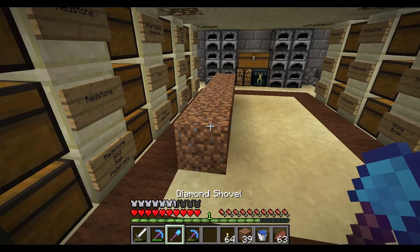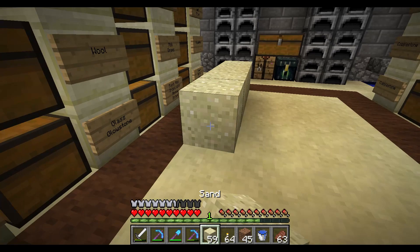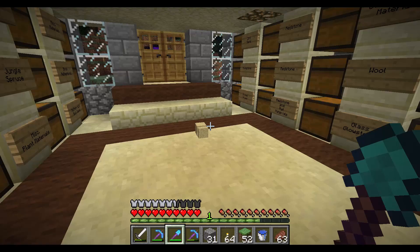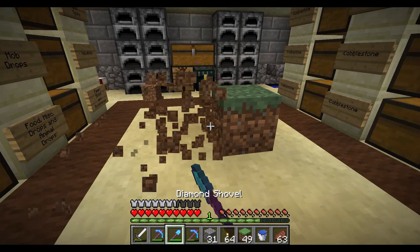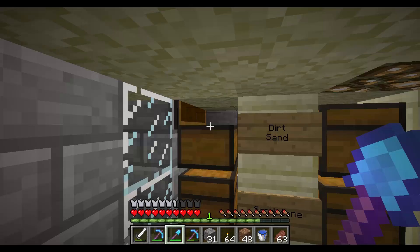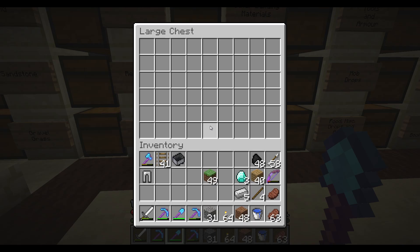Before we get going on that, I was just going to show you the shovel here. If we just lay out some dirt, you can see this shovel, even though it's only efficiency 3, it harvests dirt at max speed — breaks dirt as fast as possible. Sand is the same thing, maximum possible speed. When it comes to gravel and grass it's a little different. Grass is fast but not maximum possible. Gravel is not great. But I'm happy with the shovel — it works fine and there's not really any huge disadvantage to using it.